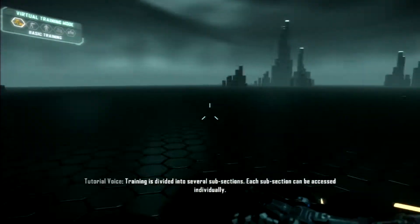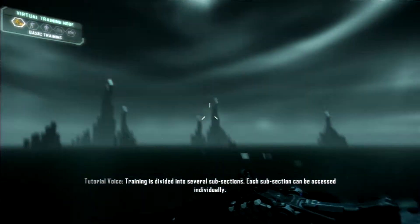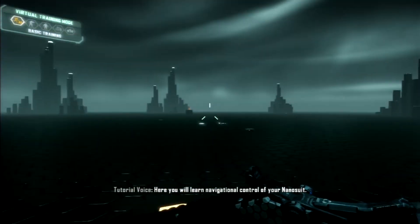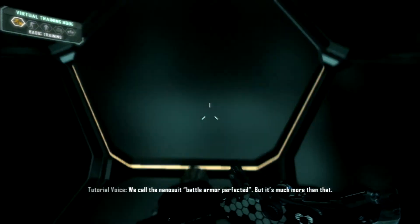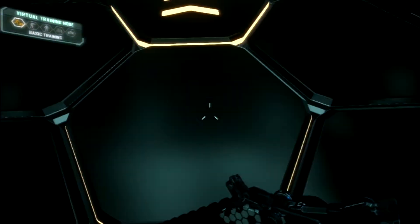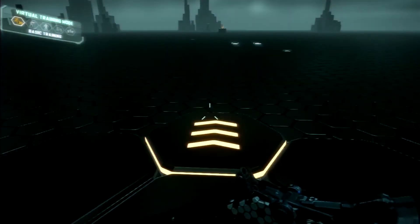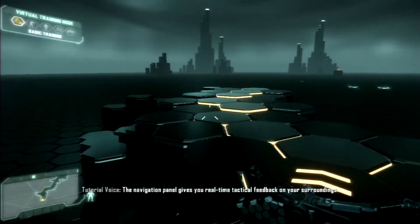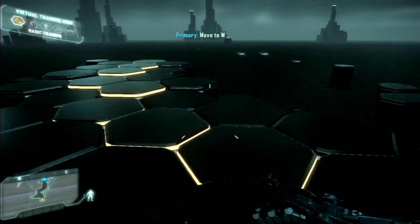Let's get into this. Training is divided into several subsections — each subsection can be accessed individually. Here you will learn navigational control of your nano suit. We call the nano suit 'battle armor perfected,' but it's much more than that. The navigation panel gives you real-time tactical feedback on your surroundings. Now make your way through the assault course — okay, I can do that.